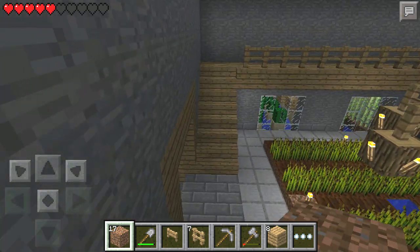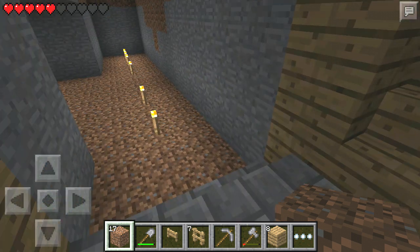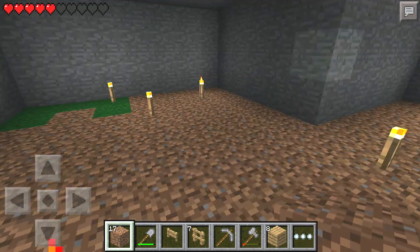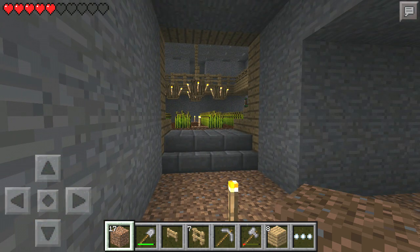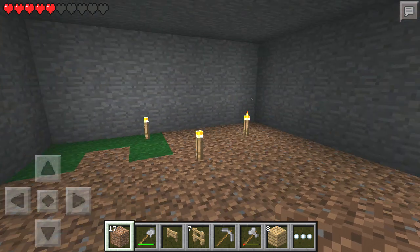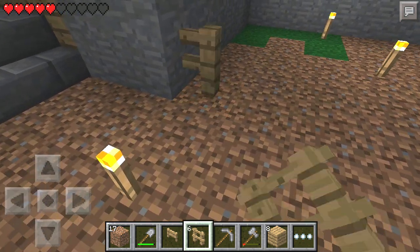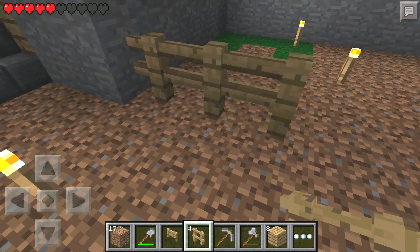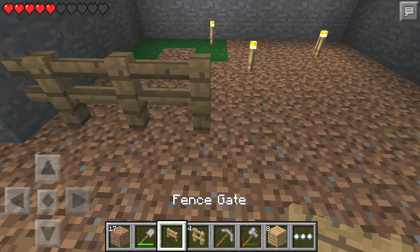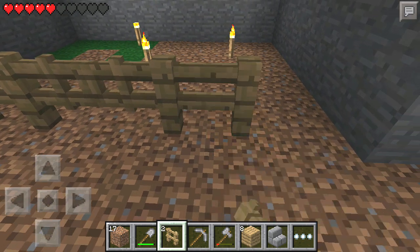Today I'm going to be following up on episode 7. In episode 7 I had moved some sheep into my upper room, and today I'm going to be working on moving those sheep down into this area here. The last thing I'm going to do at this point is make a fence with a gate to move the sheep into.